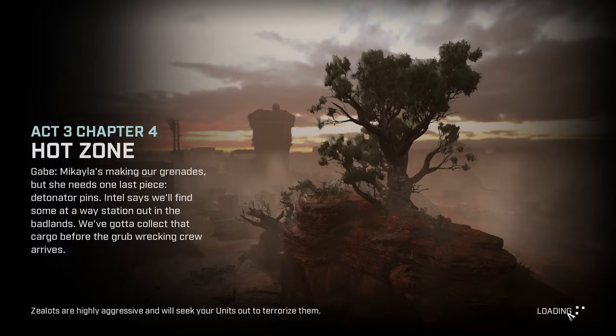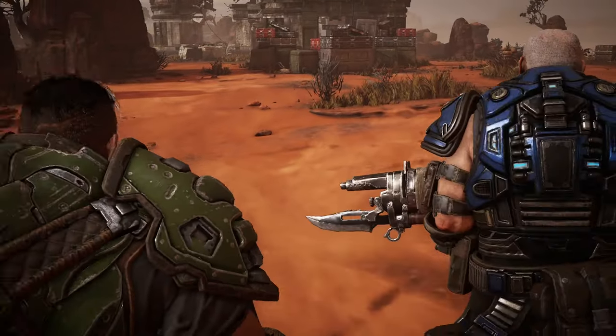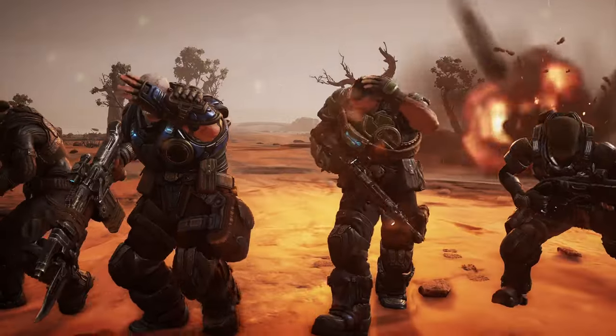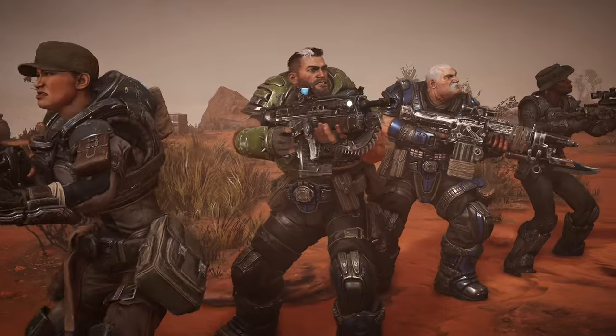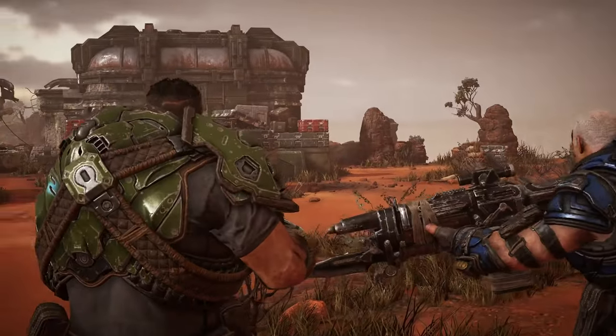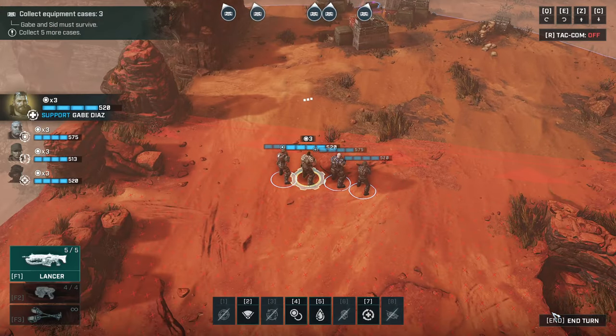I think he literally said we're at 77% so we must be close to the end. Mikaela's making our grenades but she needs one last piece - detonator pins. Intel says we'll find some at a way station out in the Badlands. We've got to collect that cargo before the Grub Wrecking Crew arrives. Our detonator pins should be in one of these equipment cases - search them until you strike gold. Keep ahead of those bombs, don't want to be scraping anyone off the dirt today.